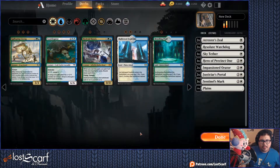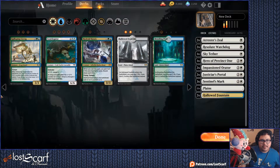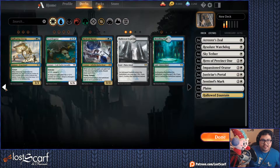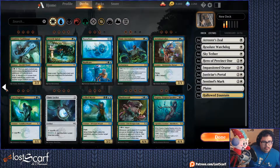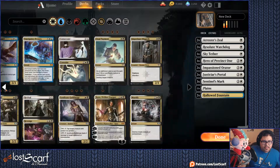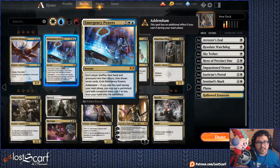Real quick — white, blue. Here we go, Hallowed Fountain. So there's the mixed colors, the hybrid card — not going to use that one. White and blue is over. Keep going. Emergency Powers: each player shuffles their hand and graveyard into their library then draws seven cards. Exile Emergency Powers. Cast during your main phase, you may put a permanent card with converted mana cost seven or less from your hand onto the battlefield.